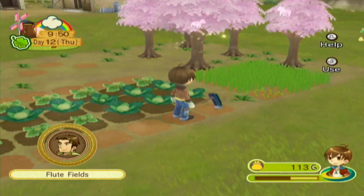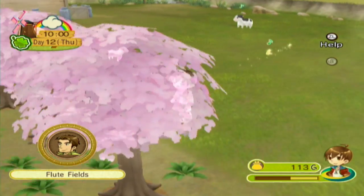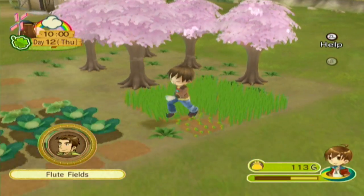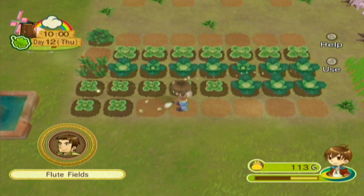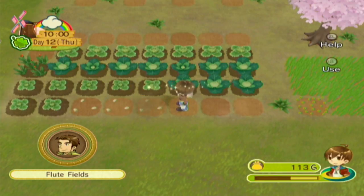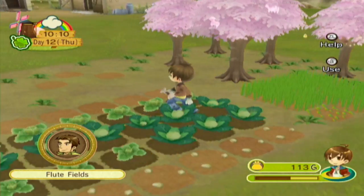Let's just get some stuff in the ground. I think I bought too many seeds — oh well, more seeds to plant later. And it looks like someone ate — only one person though. Who didn't eat? Ellie, go eat. Ellie, did you just eat? No, you didn't. Alright, if Ellie doesn't eat by tonight, I guess I'll go feed her. All I know is I saw that icon disappear over her head — she might have psychically eaten something. I don't think they actually have to be near the grass to eat it — they just have to be outside.